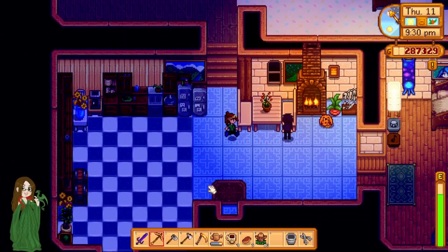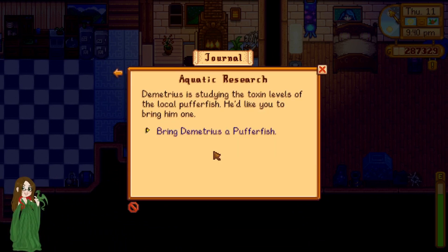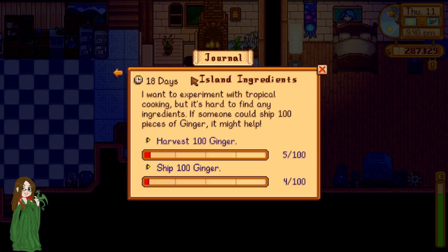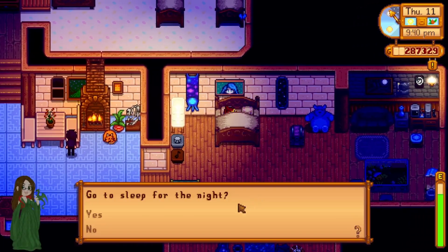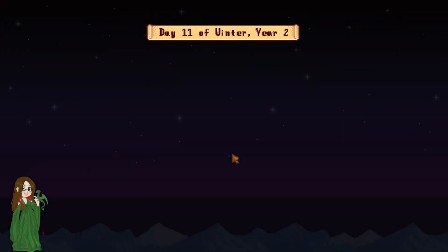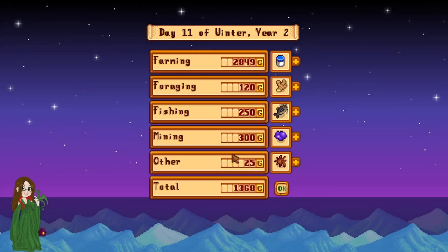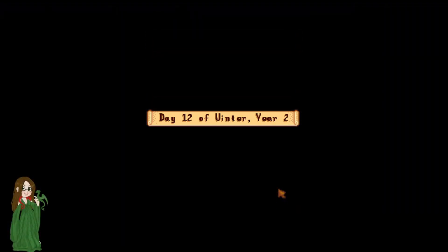Turns out the spirits were happy today. Demetrius still wants a Pufferfish, still wants a lobster. Pam still wants something too. I need battery packs - I need a thunderstorm real bad. However, it is winter, so it's not gonna happen. Unfortunate. Unfortunate indeed.